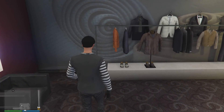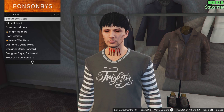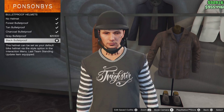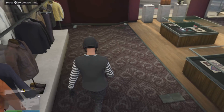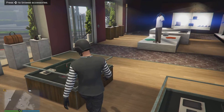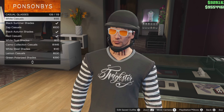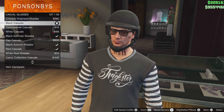Now go down to the hat section, go down to bulletproof helmets, and select the black bulletproof helmet — should be the last one. Go down to glasses, go down to casual glasses, and select these black casual glasses, should be number 107.